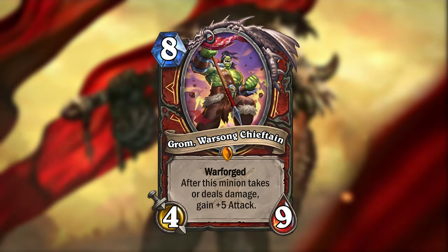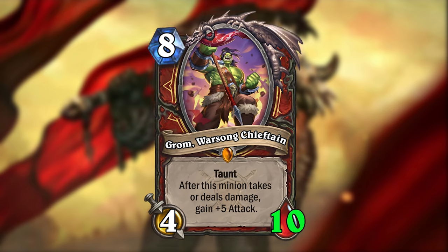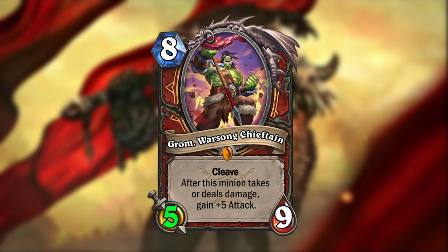I just have one more card to show you: Grom Warsong Chieftain. Grom is an 8-mana 4/9 legendary minion, just like his original version, but this new version has the Warforged keyword — so he can have Charge like he used to, but he can also gain Taunt or Cleave. In addition, he will gain plus five attack any time he takes or deals damage.